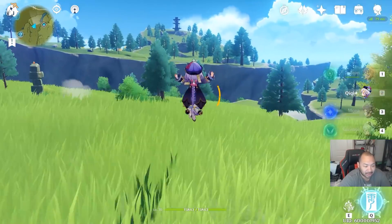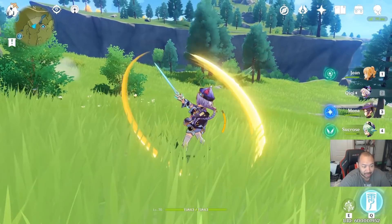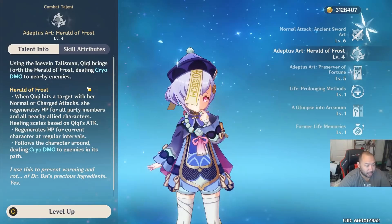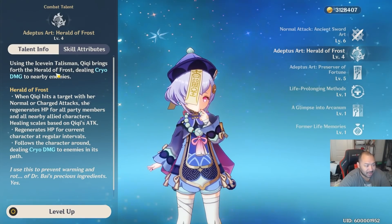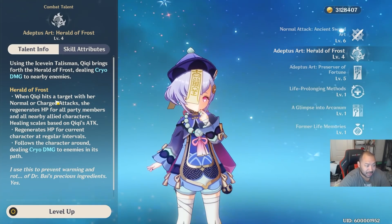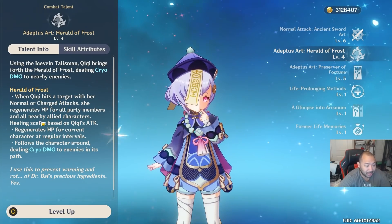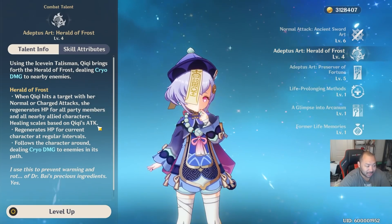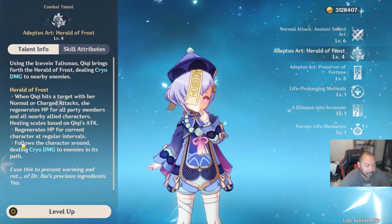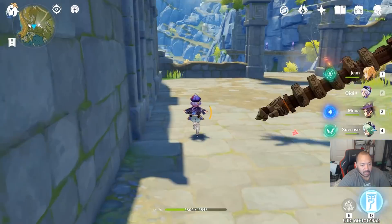As we look at her abilities, she has her basic attack, charge attack, and plunge attack. Now let's get into the meat and potatoes — using the Ice Vein Talisman, Qiqi brings forth the Herald of Frost, dealing cryo damage to nearby enemies. When Qiqi hits a target with her normal or charged attack, she regenerates HP for all party members, and healing scales based on Qiqi's attack. It also regenerates HP at regular intervals and follows the character around, dealing cryo damage to nearby enemies in its path.